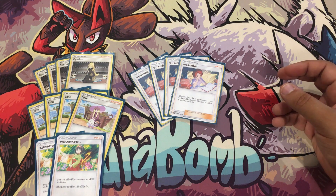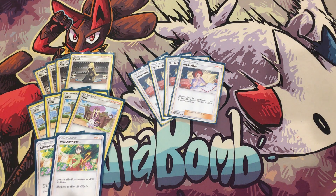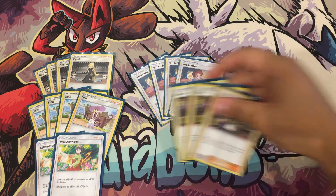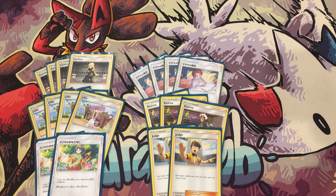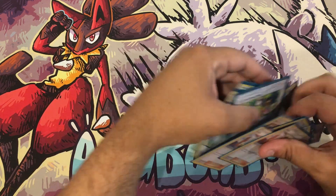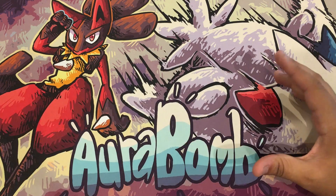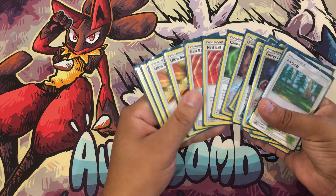Bills Analysis helps you find your Viridian Forest, fossils, Rare Candies, Energy Lottos, draw supporters, and Guzmas. We're playing three Guzmas, and with our ten draw supporters plus seven Bills Analysis we have essentially twelve draw supporters for great consistency. We also have two Judges for disruption, making this deck very well-rounded in terms of drawing and finding combo pieces.